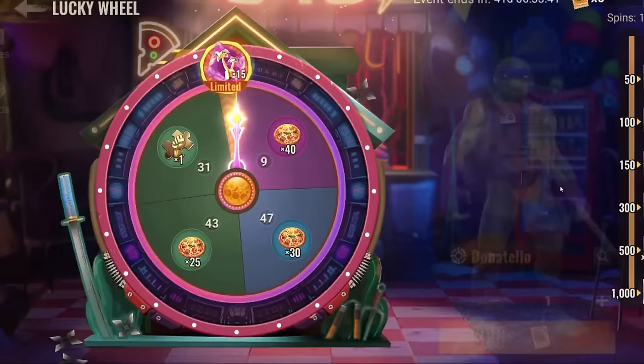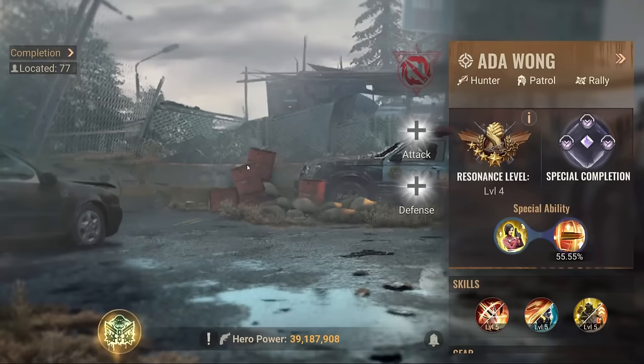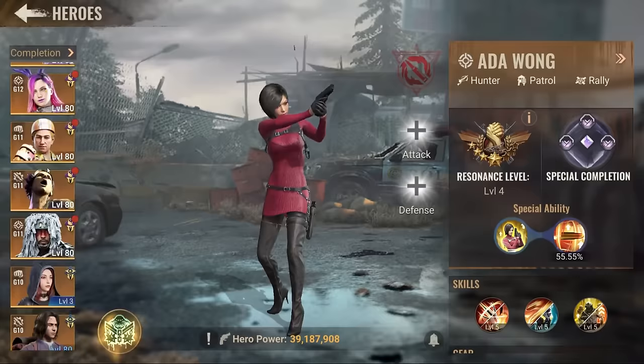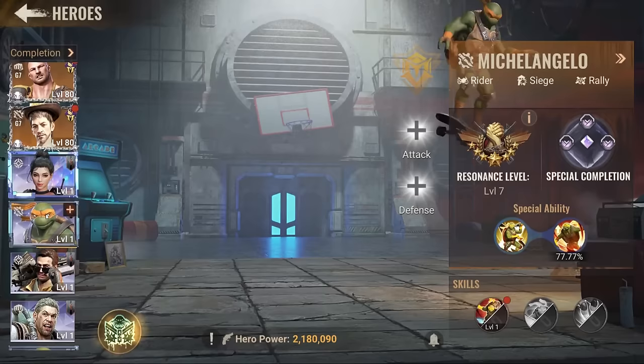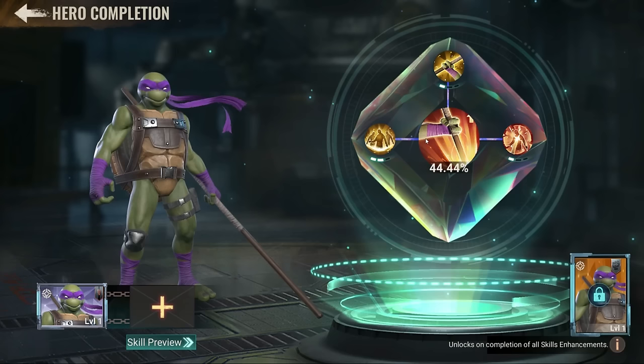You are forced, if you want to unlock the Splinter guy, to roll a thousand rolls — and that's a thousand dollars. Not only that, I couldn't even max the hero. My hero is still not maxed even though I spent a thousand dollars. I didn't max the guy, and I'll come back to discuss the three skill nodes.